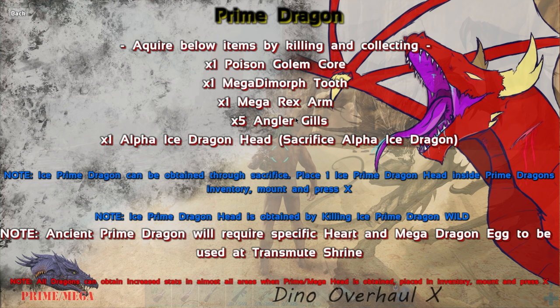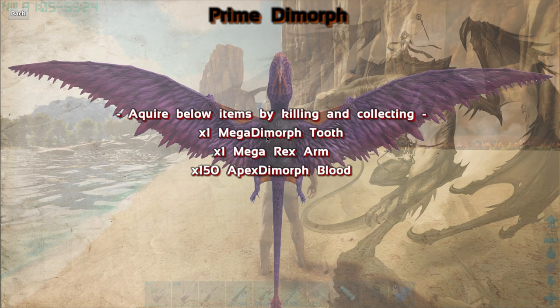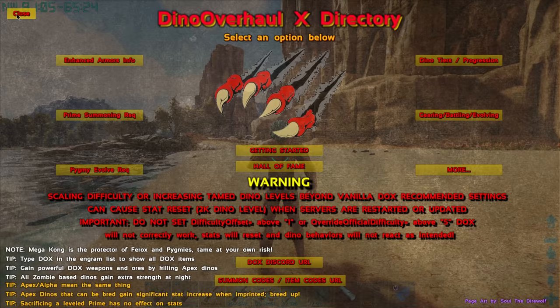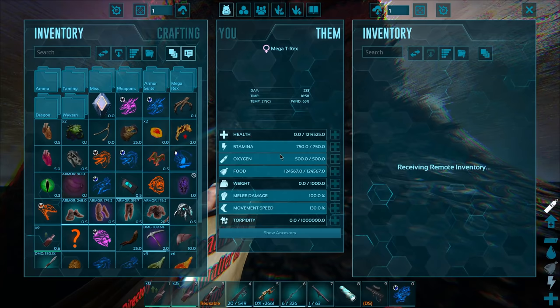We're working on the prime dragon, by the way. So, now we also need to kill a Mega Dimorph. I think I know where one is. That's gonna be a trickier kill because it's flying - I probably can't kill it with my flying creatures, but that would probably be the best way. And then we're gonna need to sacrifice our ice dragon. All we need is the Mega Dimorph tooth, and we actually need another one of those for the prime dimorph - we need the tooth and then an arm and then 150 blood. Killing another Mega Dimorph is gonna be a major pain.